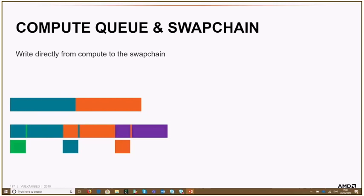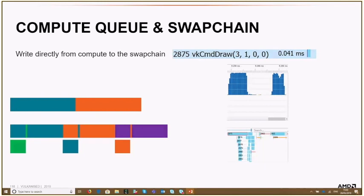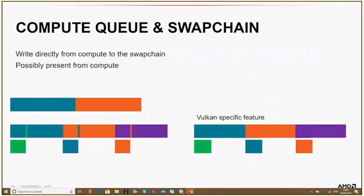About compute queue and swap chain: on Vulkan, you can directly render from the compute queue to the swap chain. In this game, they used an intermediate texture for the compute shaders, then copied to the swap chain on the graphics queue. This copy was taking about one-third of the UI computation time. On Vulkan you could skip this and just render directly to the swap chain from the compute queue, and even present from the compute queue. But as I mentioned, I still recommend having the fallback to the graphics queue for tooling purposes.